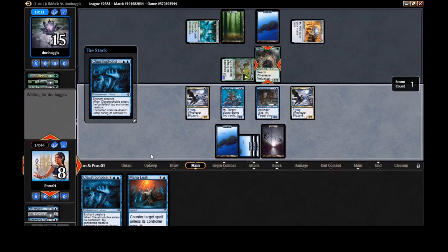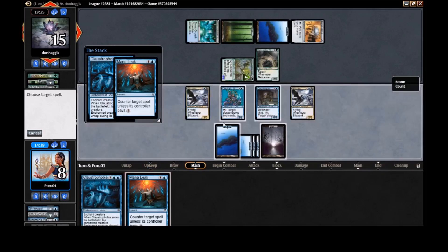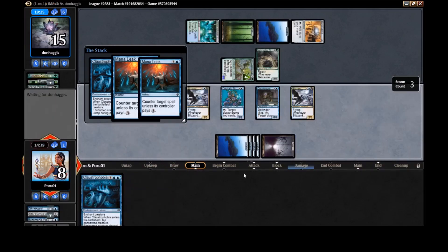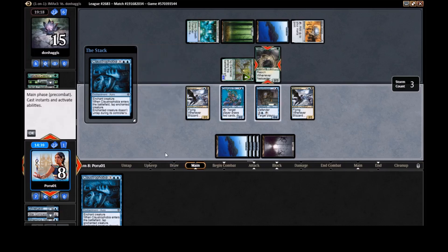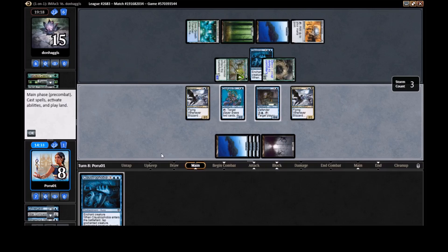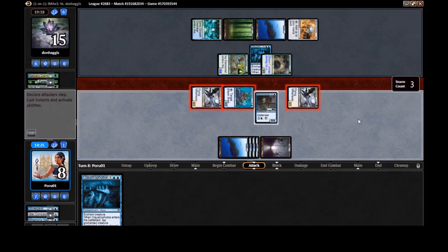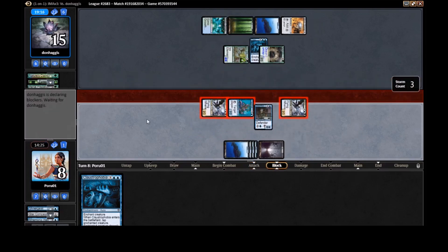If we get scared of Ivy Elemental we can chump at the Doorkeeper. Next turn we probably chump with Doorkeeper anyway. They played something big — we absolutely Mana Leak the Mana Leak! It's nice to leave up our own counter. Good. We should jam with everything — we only have one card in hand and it's something we'll want to play.